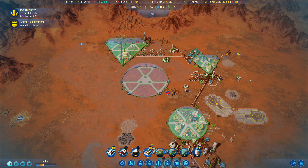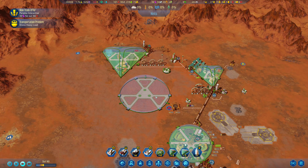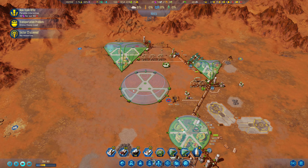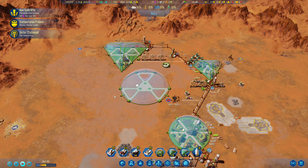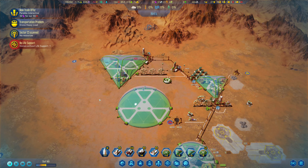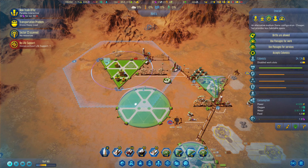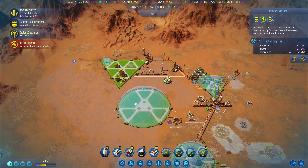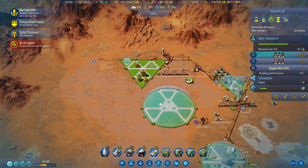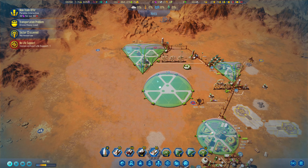Hello and welcome back to the Cove with more Surviving Mars: Green Planet. We are just working on our medium dome, our very first major reasonably sized dome, which is going very nicely. We have some exports going back to Earth, so that'll give us some nice cash. We'll bring back some people as well and get everything running smoothly. We're also working on our Hawking Institute, just a little bit of concrete away from getting that up and running, and then we're going to really kick up our research game.